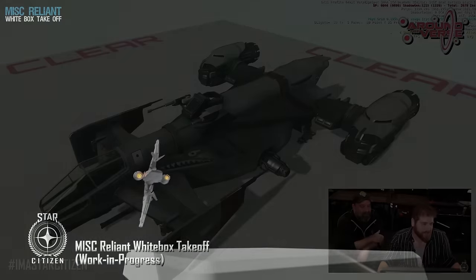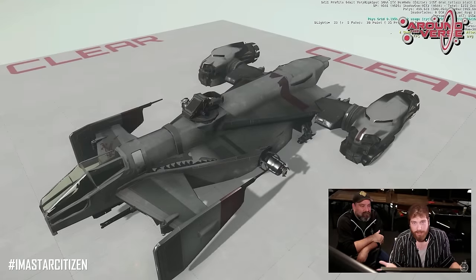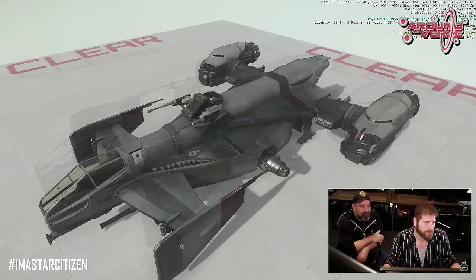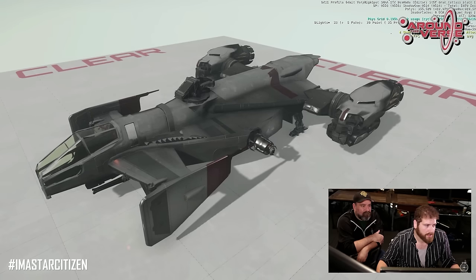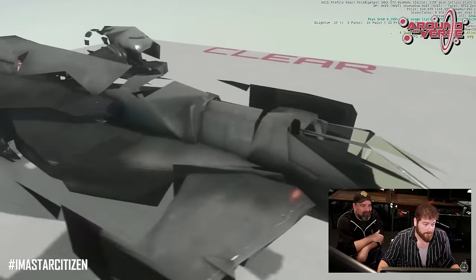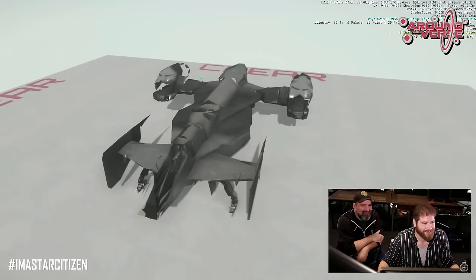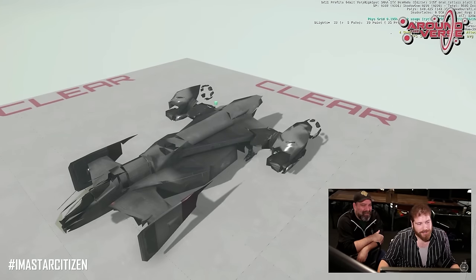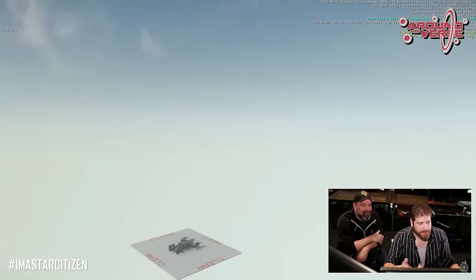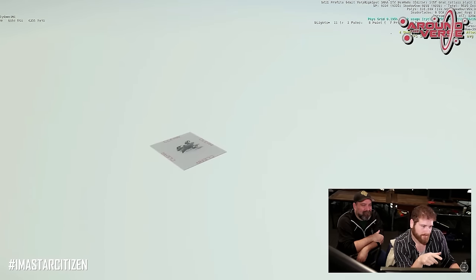Stage 7 is LODs, which stands for Level of Detail. This is the stage in which the ships are optimized for the engine. CIG uses a process of culling, which removes certain parts of the ship's anatomy at specific ranges, and only once you are close enough do these parts start to render in. This process is used in every discipline and helps reduce the number of items needing to be rendered, thus making the game run smoother.